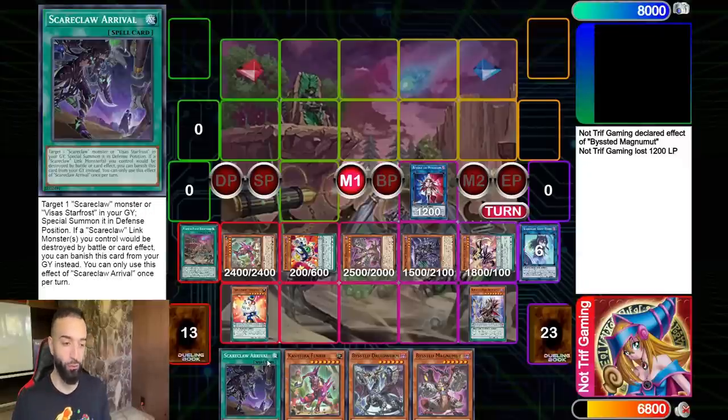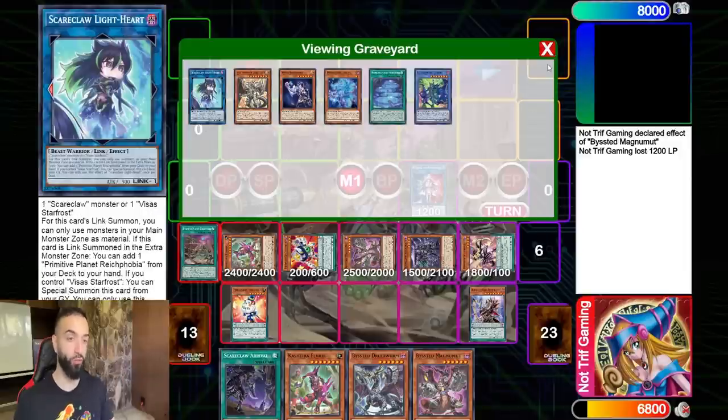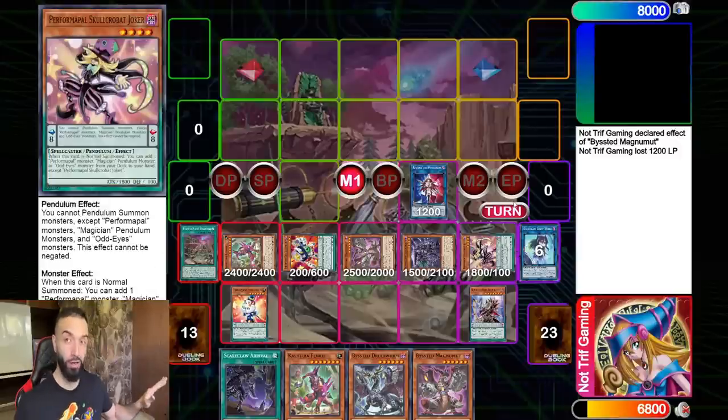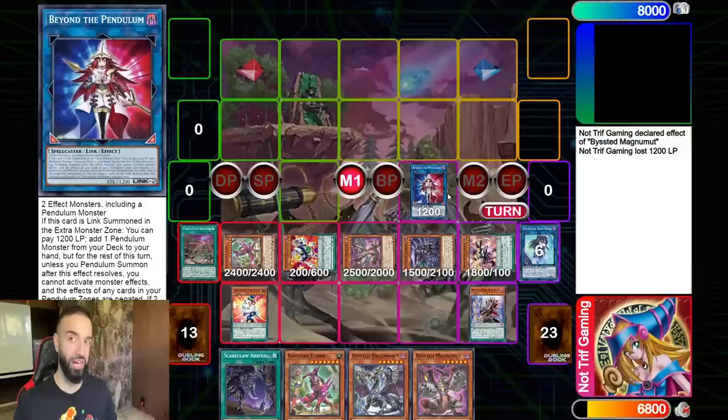That means we have Beatrice, Scareclaw Lightheart, full Tier Limit combo - we have everything. Beyond the Pendulum always had the issue of being susceptible to Nibiru, but when you play it in conjunction with other engines like this it doesn't care about Nibiru at all.